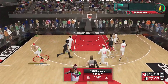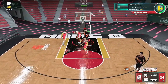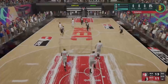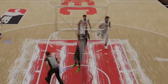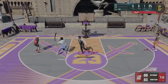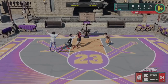In NBA 2K23, you can make the stereotypical center with a 99 block, 99 rebound, maybe you can dunk a little bit. But you can also make a center with a 92 three-pointer and gold limitless range that can shoot from half-court consistently. Or maybe you want a hybrid defender with 99 rebound, 95 steal, gold glove, 92 perimeter defense and gold clamps. It won't be a post-scorer though — I cannot condone having no skill. I'm kidding. If you're a post-scorer, that's fine. Kind of.